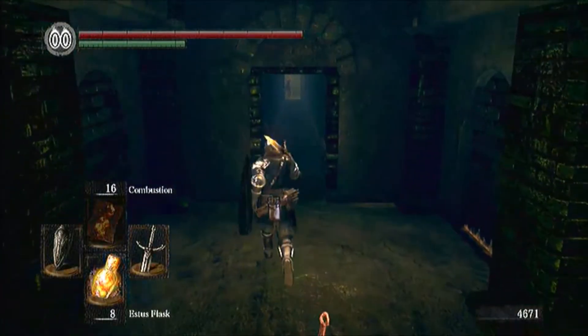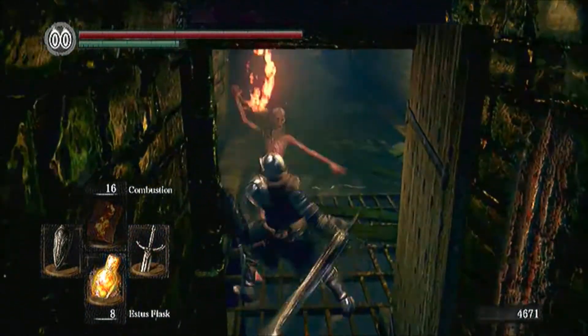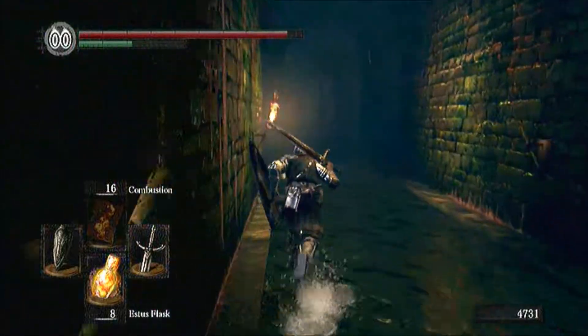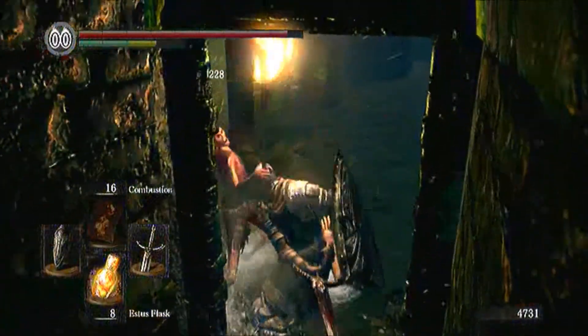This is just a quick tip if you want to farm large titanite and green titanite. If you go to the Depths and go to this area by the bonfire, you will see the blobs on the ceiling. What you want to do is light the bonfire so you will save it all the time.